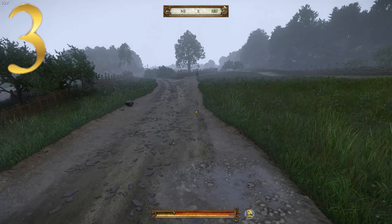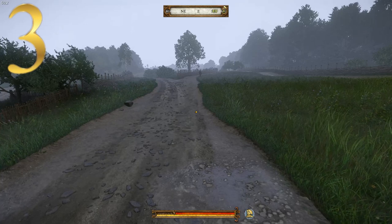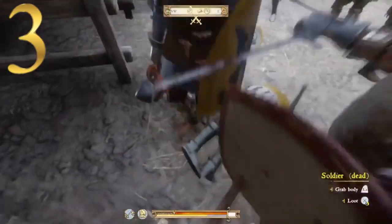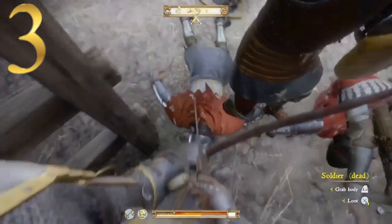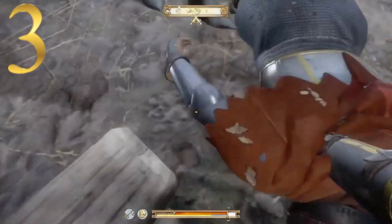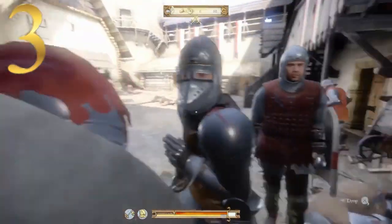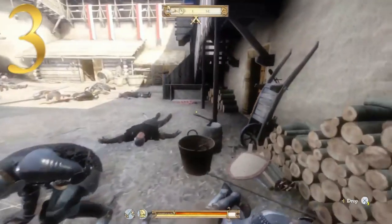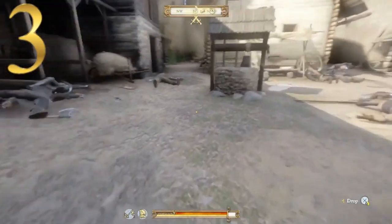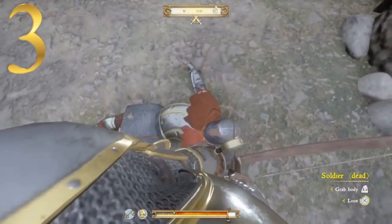Finally, the third and final option is of course the hardest and easiest to miss, but I'll include it anyway because you can also get it this way. For the third and final way to obtain the decorated curus, it is in the final story mission 'An Oath is an Oath.' In this mission you will be storming a castle and in the inner keep of the castle one of the friendly soldiers will be wearing the decorated curus. Simply kill him, loot the body, and the curus is yours.